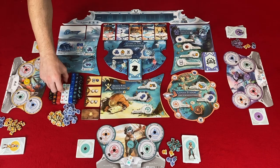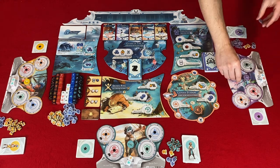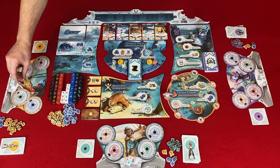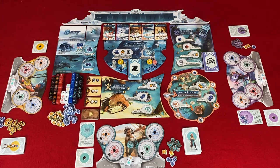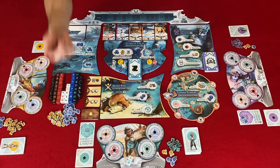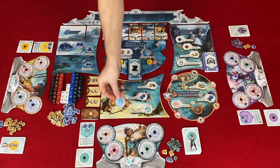Two novice (level 1) white dice. Step ten: place player components and choose the first player. Place your character board in the center of your player area. Place two action discs under your character, one under round two, and one under round four at the citadel. For this game, Dust will be our first player.